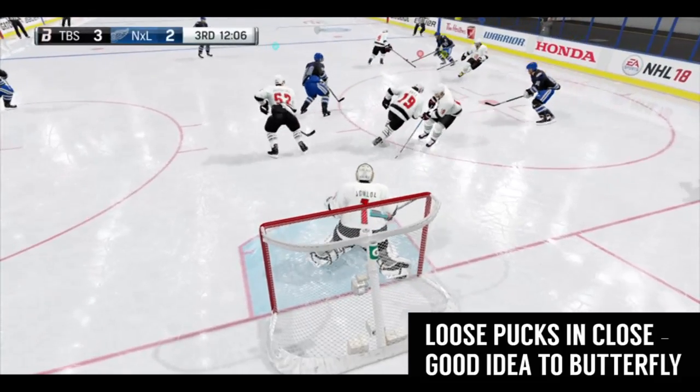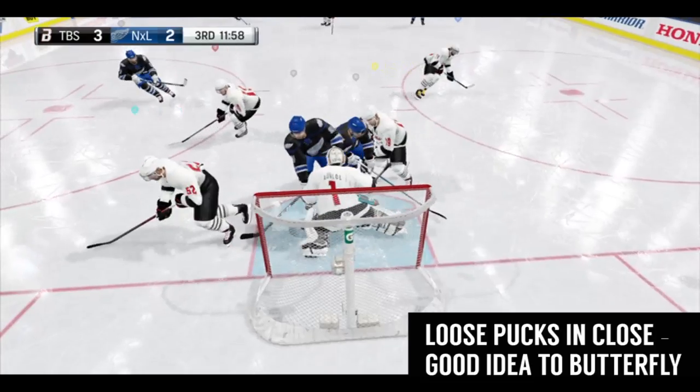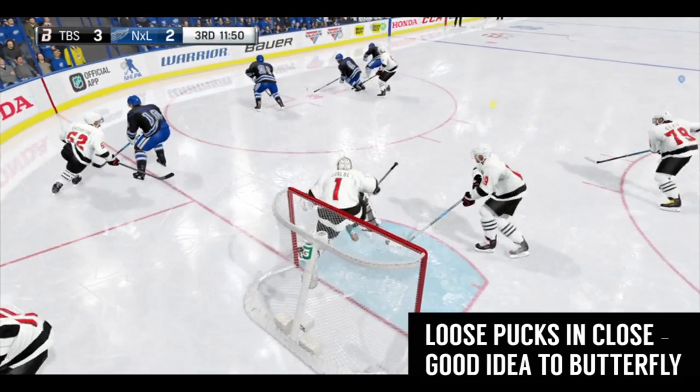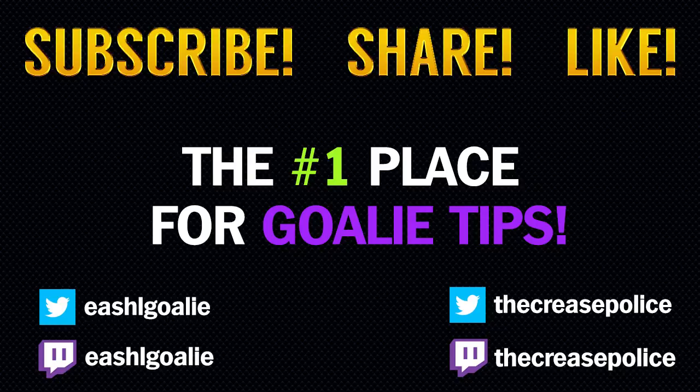Lastly, when a guy comes in close, I don't drop to butterfly — I stay standing. A lot of the time they're either going for that sharp angle shot, which I like to be standing for just inside the posts, or they're going to pass it, in which case I like to be able to move freely. Some goalies drop to butterfly regardless and that's okay if you're good at it, but for new players I suggest staying standing when the puck comes in tight. There are a lot of nice save animations in butterfly, but you have to be sure you won't get beat by two passes after you drop.